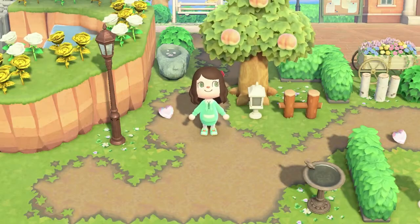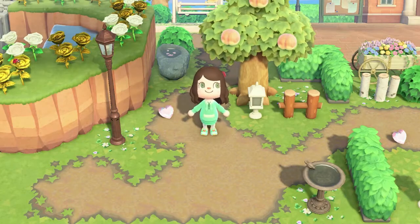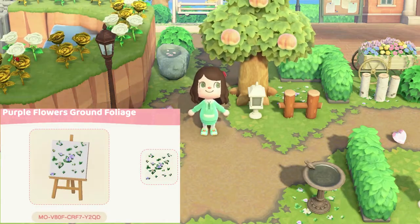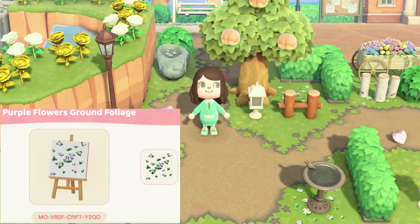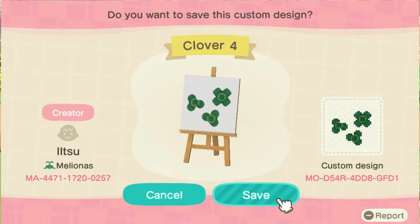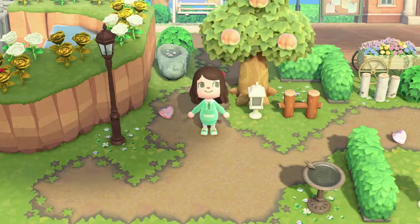Next, something that I've done with my island to make it seem more filled is fill in empty spots with foliage, with little flower patterns that can go anywhere to make any area seem less bare. Clovers are also a good alternative to weeds to accomplish this goal. Puddles is another cute idea that I've seen on islands.